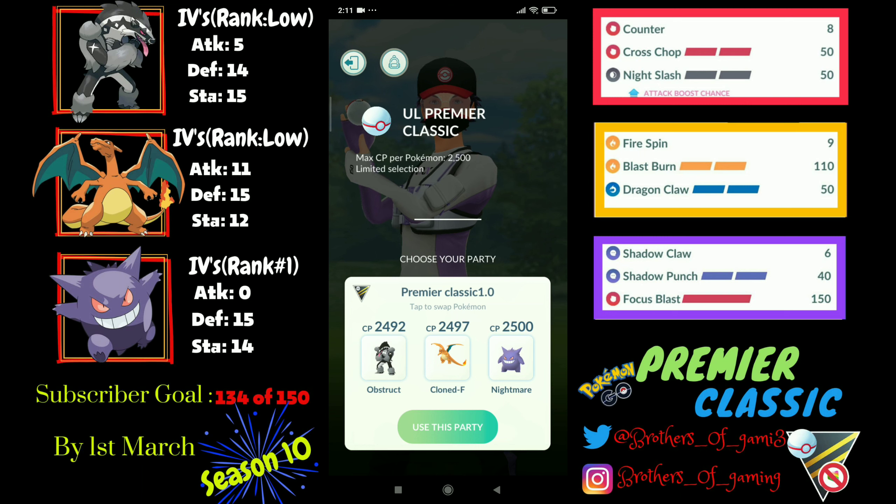Hello everyone, welcome back to the channel. As you all know, Ultra League and Ultra League Premier Classic rotation have already started. I am a bit late to upload this video but I took a break from GBL for a few days. Now I'm back. As far as I'm aware of this meta, in Ultra League Premier Classic it is all about the Trevenant and Walrein core — people are using either that core, or counters to it, or counters to those counters.